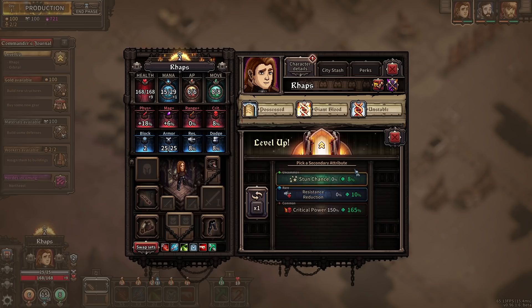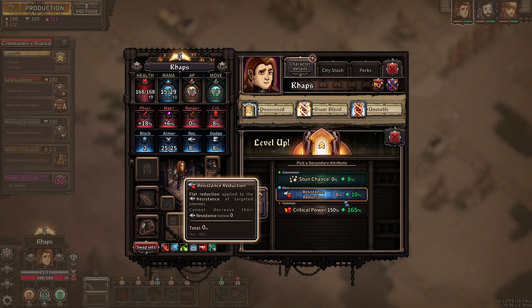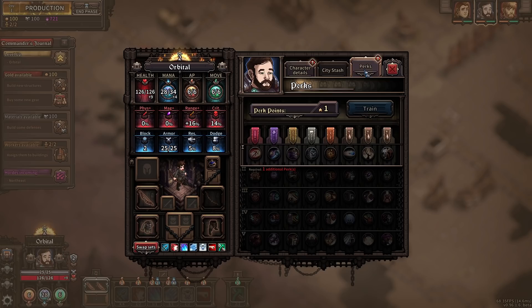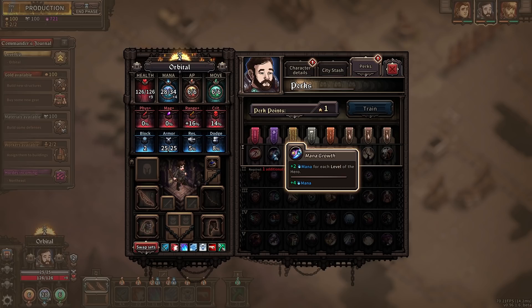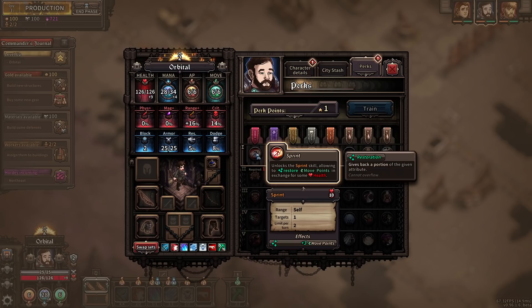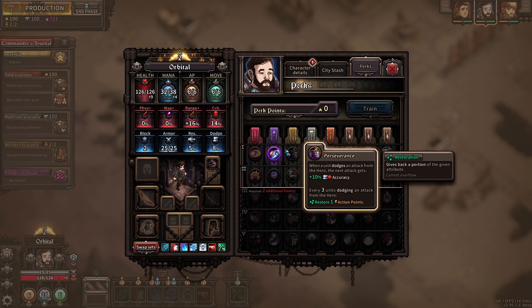I'm going to do a hot re-roll. Resistance reduction — so we can basically pierce through enemies a little bit more. 10% armor piercing is what that could read as. What do we got for Orbital? Plus two mana for each level of the hero. Mana per night? Mana regen? Or flat mana? It's a big difference. Extra bag equip slot. Potions have a range of 10 — you can throw them very far. I'm going to go with the mana growth there and we'll see.